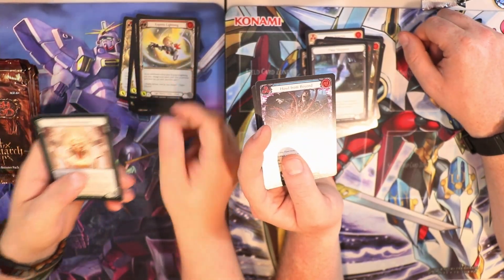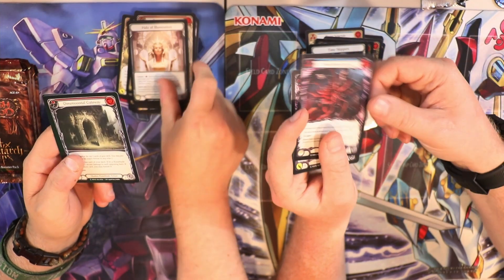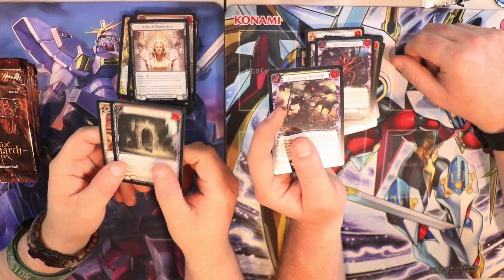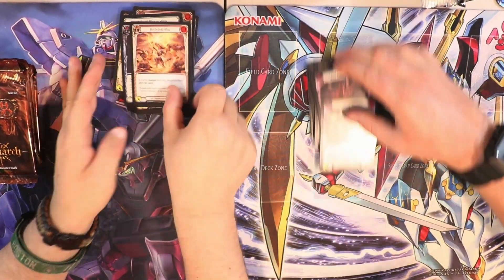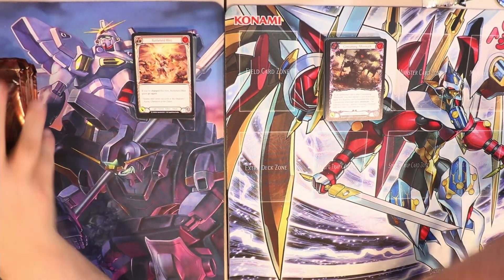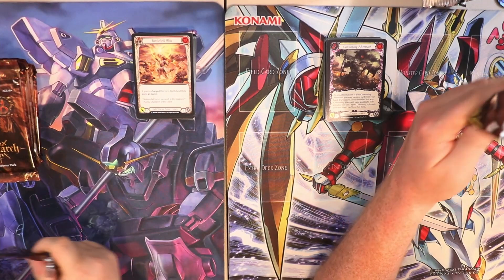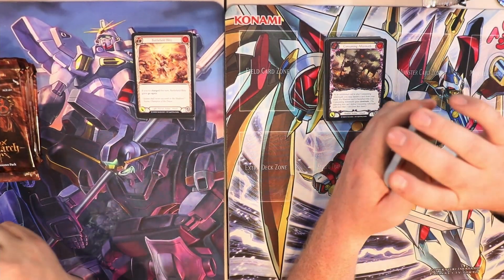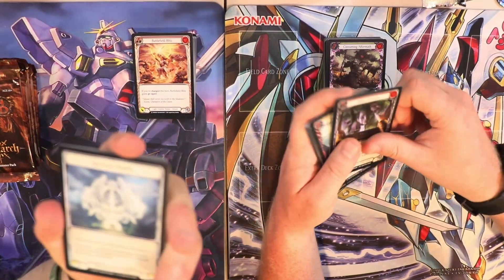Sean, you're like way ahead of me, man. Oh, sorry. A Halo, Howl from Beyond, Halo of Illumination — sorry about that. A Dimensional Gateway, Consuming Aftermath, and Battlefield Blitz. Sean just literally blitzes through these cards — it's like it's a battlefield. Some of these cards are brutal in the battlefield.